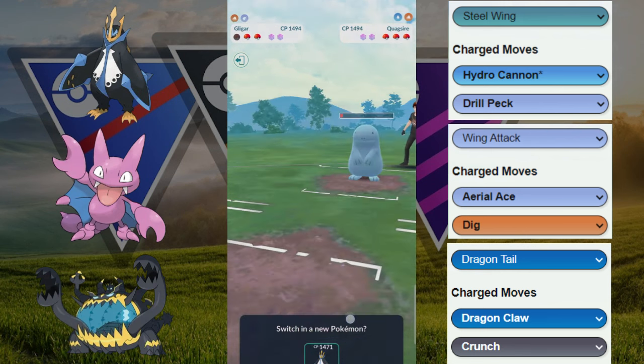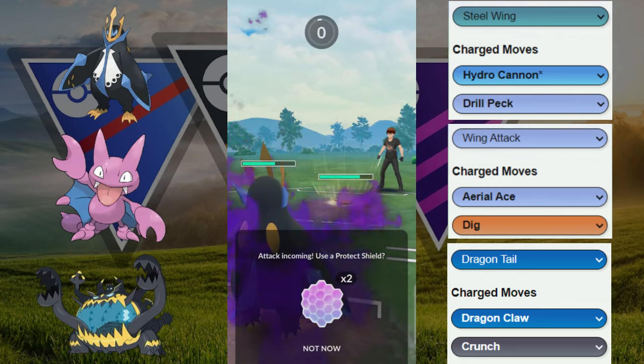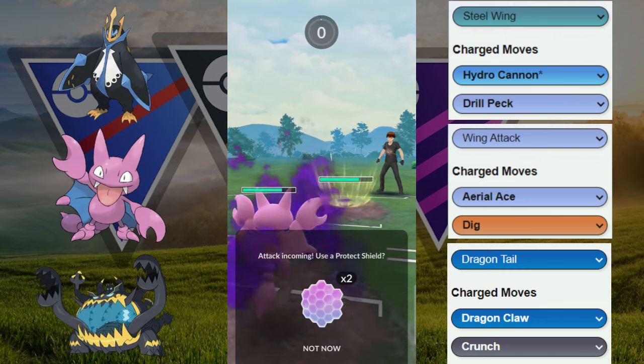A farm down against this Quaxar is going to be okay for us as we can get an energy head start. Gliger versus the Mantine is going to be okay — we're going for Aero Ace, which does good neutral damage. We have to watch out for a potential Ice Beam, but it looks like they switched out and they are going to use Stun Fist. Stun Fist is going to dominate this Empoleon, so we're just going to allow this one to go through.